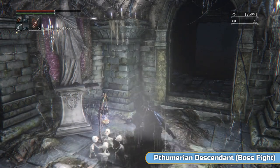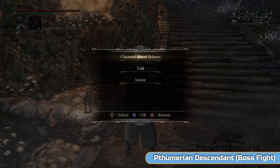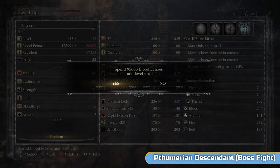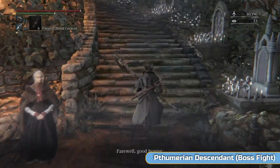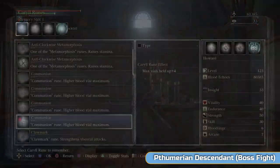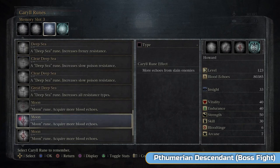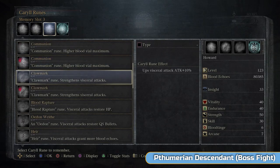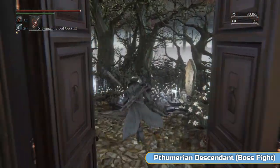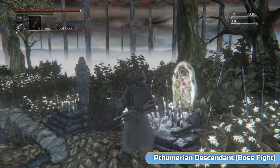I want the claw mark runes on. We're going to do some visceral damage here — a lot of counters, a lot of parries. It's the easiest way I've found to beat the Pthumerian Descendant. He is pretty intense; if you try and take him on pound for pound, it's not very simple at all — he's quick and very vicious. So trying to parry him is the best thing to do. I'm going to switch to both claw mark runes — both moon runes are going. Stick those on for extra visceral damage, because that's going to be my main damage output.